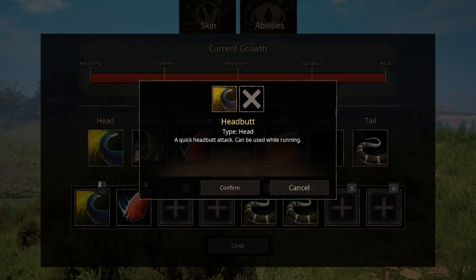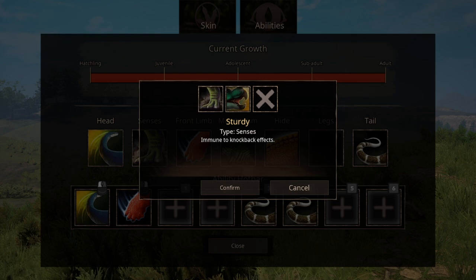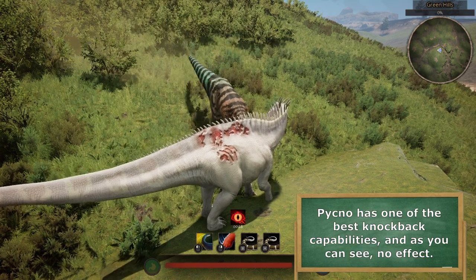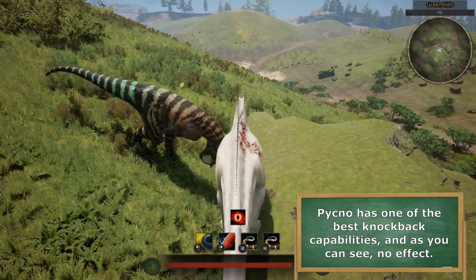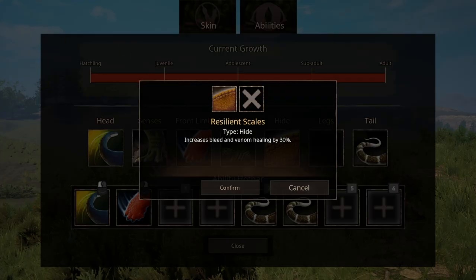The head abilities for the Amargosaurus is a quick headbutt attack that can be used while running — no auto entry, so we will be equipping that. For senses, we have two options: Lone Survivor, which increases armor and maneuverability when you're not in a group, and the other one makes you knockback resistant, which is quite effective. The front limb is a stomp ability that causes high damage output at the cost of some stamina, and you need to stand still for it to activate. The hide ability only increases your bleed and venom healing by 30%, with no alternatives.